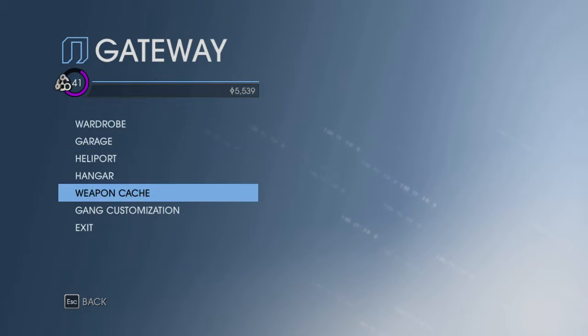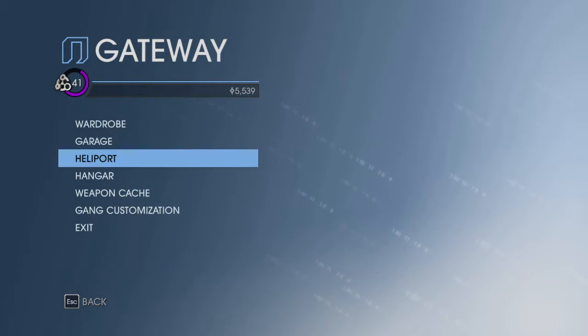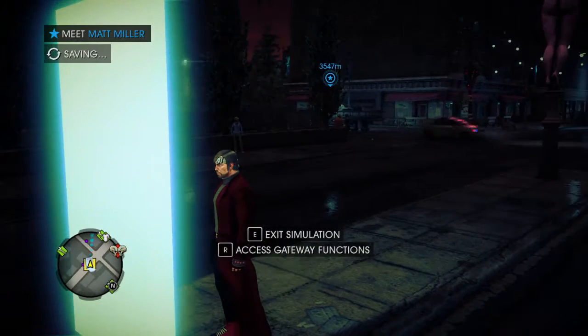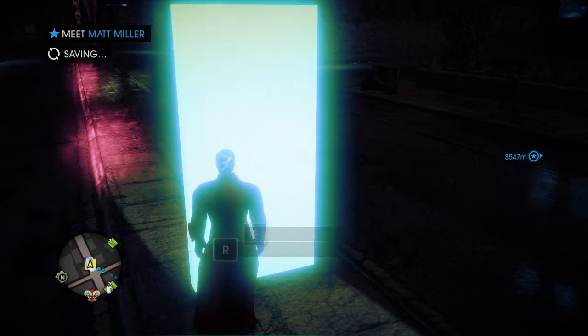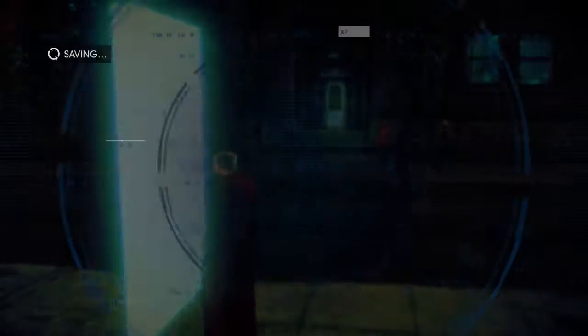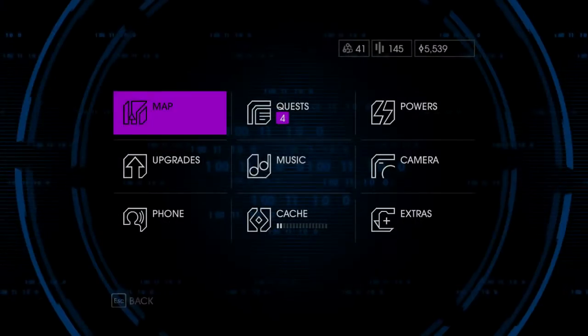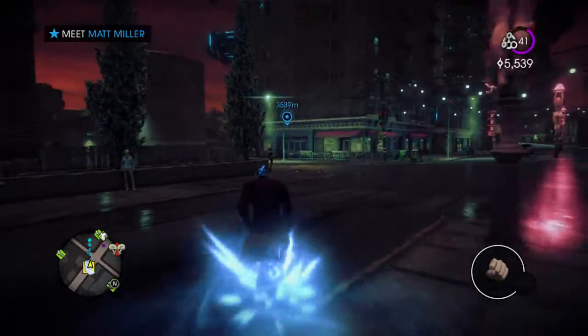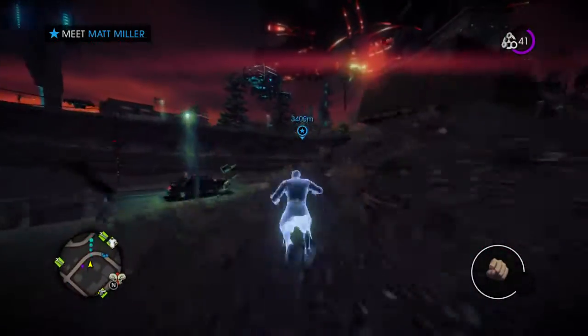At the gateway we can do all this cool stuff — you can change your wardrobe, there's a garage and all that. I thought I could fast travel to other gateways from here, but I guess not. I guess they're not that cool. So now that I've wasted all that time staying here, let's just get a move on.